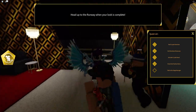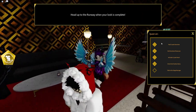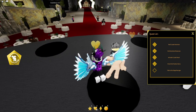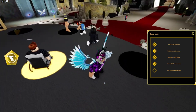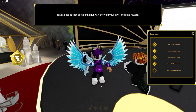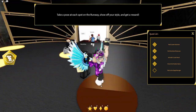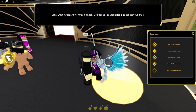'Head up the runway when your task is complete.' Let's go ahead and try this out right now. We might as well just go ahead and go on here, and then hopefully I'm going to pose on each spot. There we go guys, this should be it. We need to make a pose on each spot and turn them all golden. Let's go ahead and do this right now — one, two, three — and then we've got two more right over here. Finally, we're going to go ahead and do this last pose.